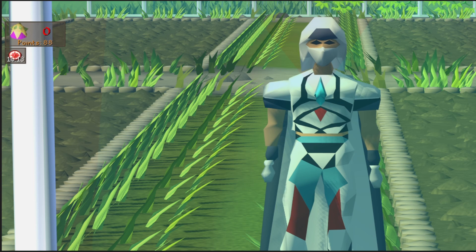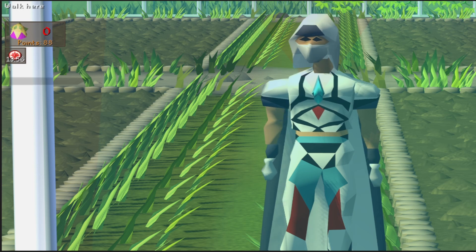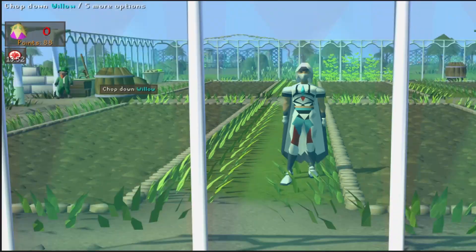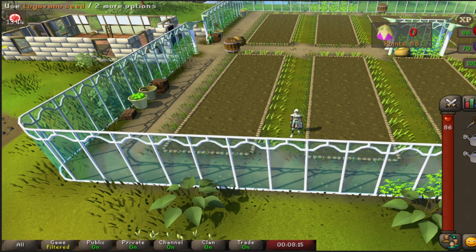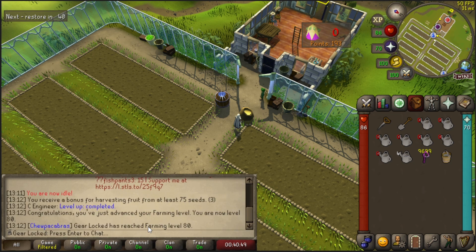I'm in a new area. I got aberrant specters as my most recent slayer task, and they drop herbs. So I want a herb sack, and the best place to get one after the most recent update is Tithe Farm. I'm gonna plant all the seeds and get all the Golovanova plants going. We handed in some more fruits and got to 80 Farming. I'm like 1.6 Tithe Farm sets away — somebody please save me. I am sick and tired of doing Tithe Farm. I'm almost willing to spend 750 slayer points on a herb sack, and I'm only at 193 points right now.